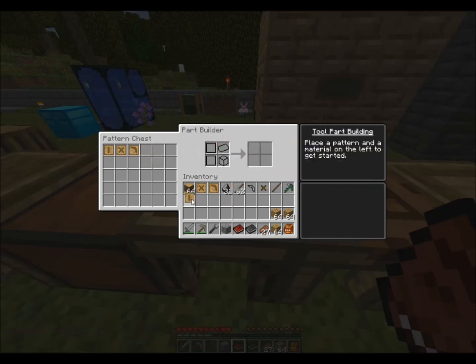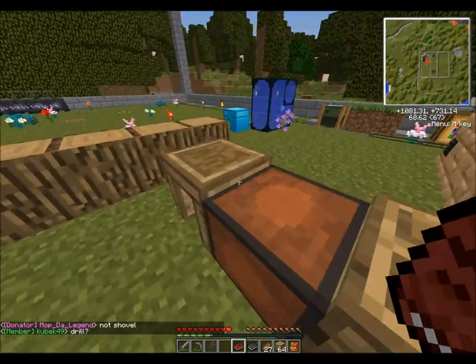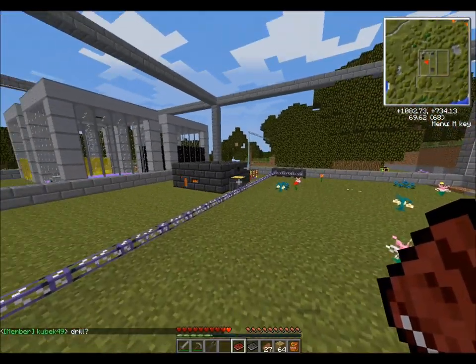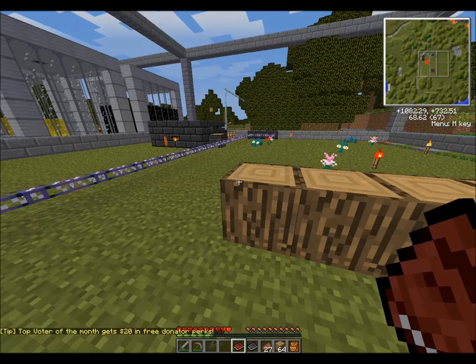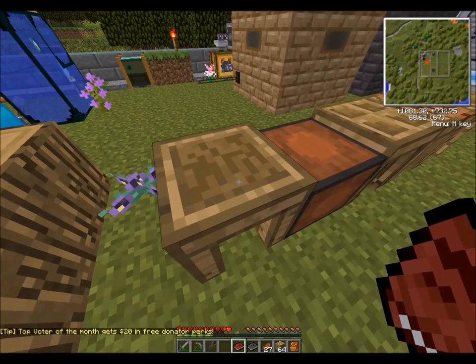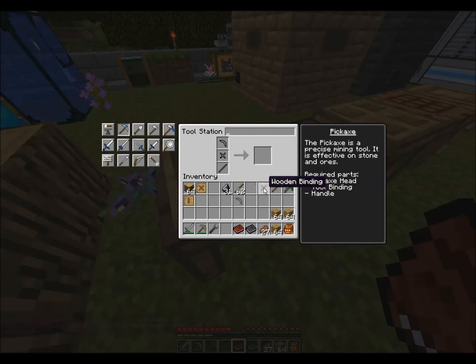This is going to be a fairly weak pickaxe but it's the easiest to get started with. Note that the stone pickaxe head can't be used for actually crafting a pickaxe right now, but it can be used for making casts when you want to make metallic versions of the heads. So if you're wondering how to make an iron cast of a pickaxe head, making the stone one will allow you to make the molds.